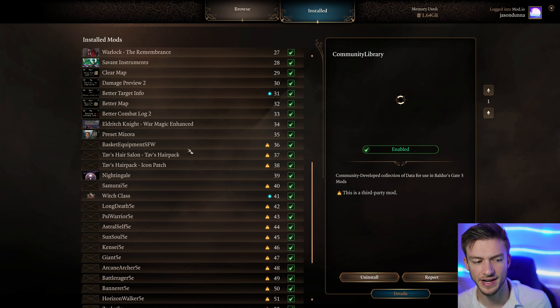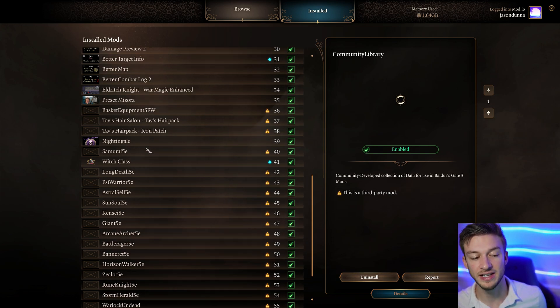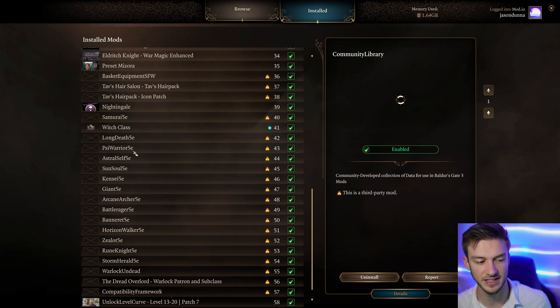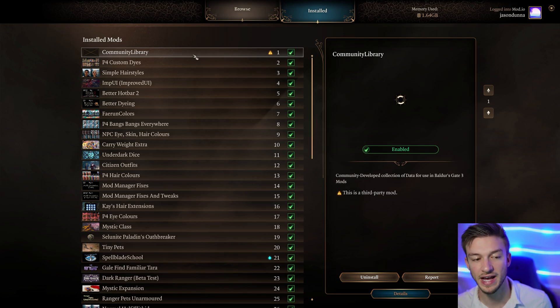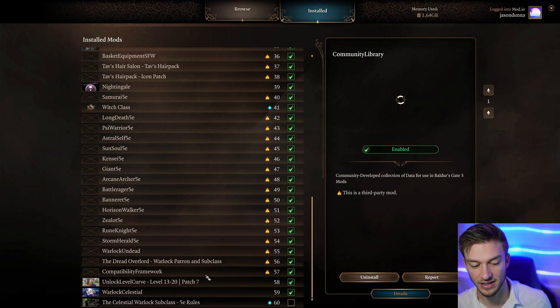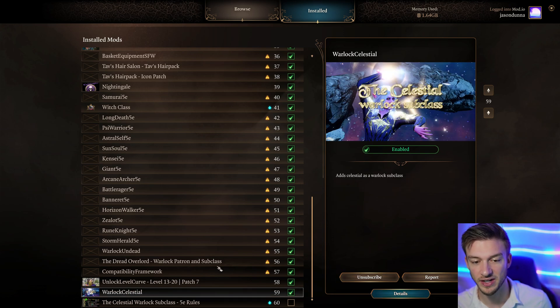I like to keep cosmetic and dye mods early in the load order. For classes — like the Witch, Nightingale, Fighter Samurai, Death Monk, Astral Self Monk — these have to be placed before your Compatibility Framework but below the Community Library. So the correct order is: Community Library first, then your classes, then the Compatibility Framework. It's only external downloads that really require this ordering.